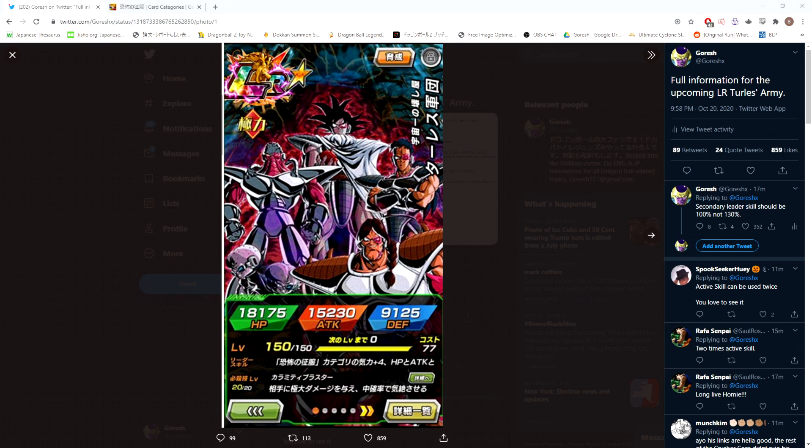We have news on a new summonable LR coming to JP Dokkan, which should be coming out probably tomorrow. Usually we get the Twitter preview the night before the unit debuts in the game, so we have the Twitter information now but should have the data download tomorrow. Because of the new safety net feature implemented for JP, people aren't going to be able to immediately hop in with rainbow showcases, so it's going to be a different landscape moving forward.